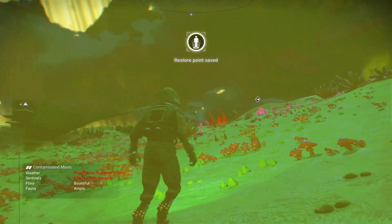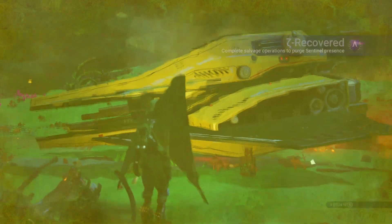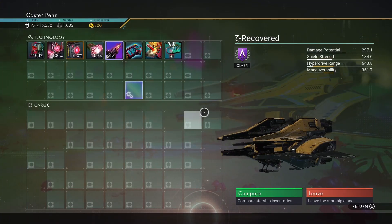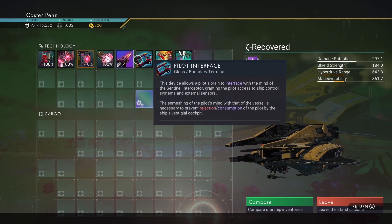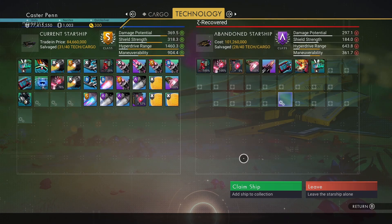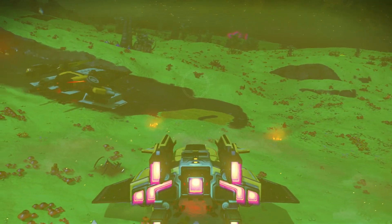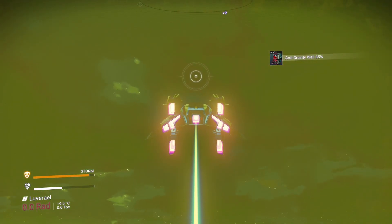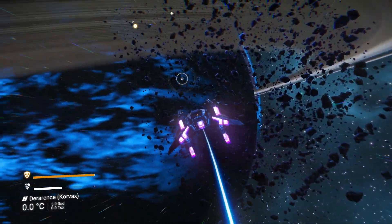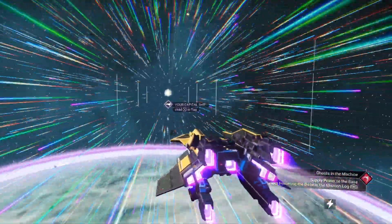I'll have enough to absolutely blitz this sentinel ship — that much is true. This moon is definitely my favourite place to be so far. I like the colours of this — it's a very nice sentinel ship. Has it got anything I want? Nope — we're going to claim it. In terms of tech we've got 31, it has 28; we have 40 cargo and it has 40 cargo as well. Let's take the recovered ship — I do like it, it's nice, but it's going to be scrapped. Let's go and find our way to the space station.